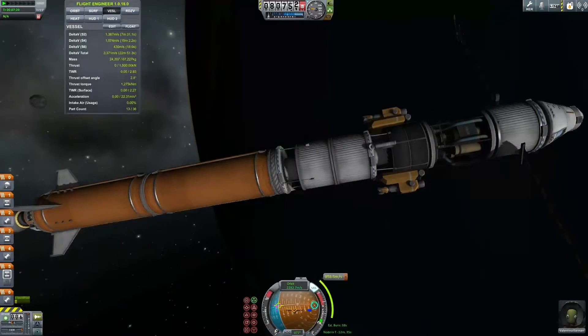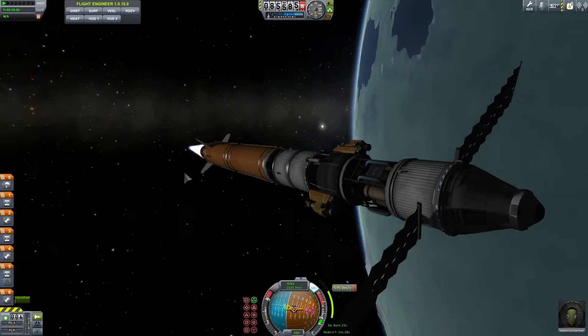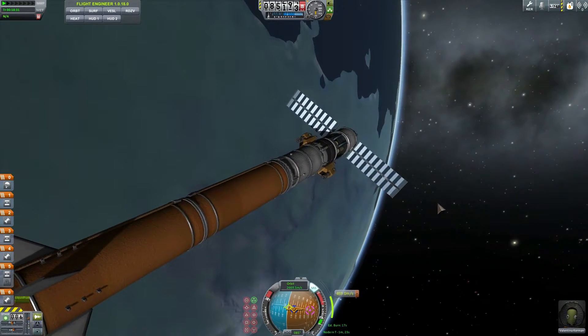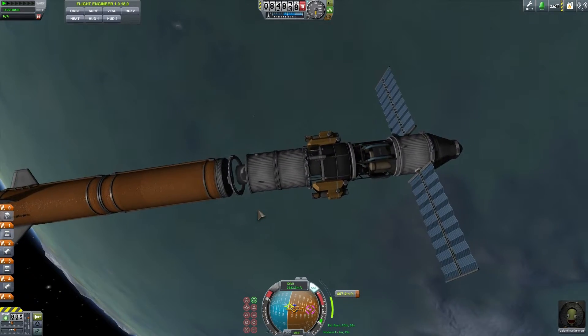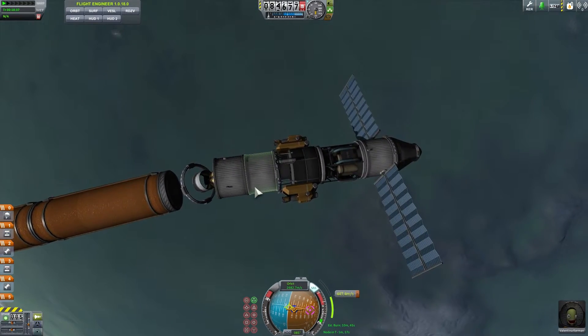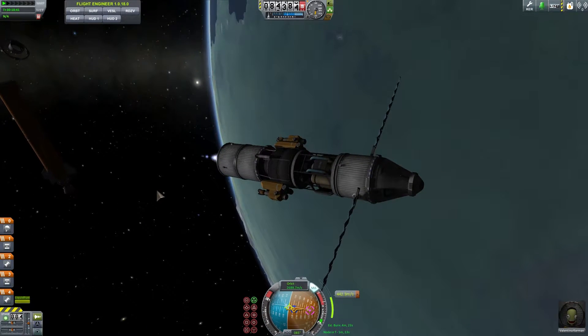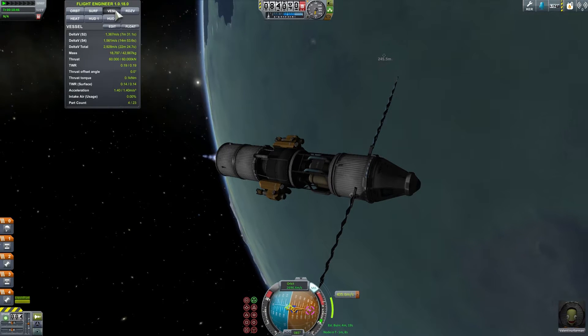Here comes our escape from the orbit around Kerbin, and things get a little bit wobbly. I think my spaceship is a little bit too wobbly. Let's release the stage that just ran out of fuel and enable our third stage, which is not as powerful but does have quite a lot of delta-v.